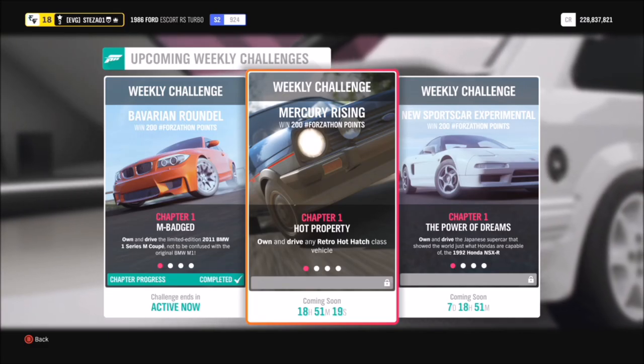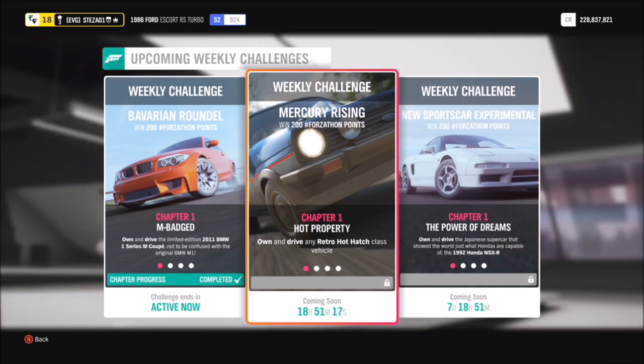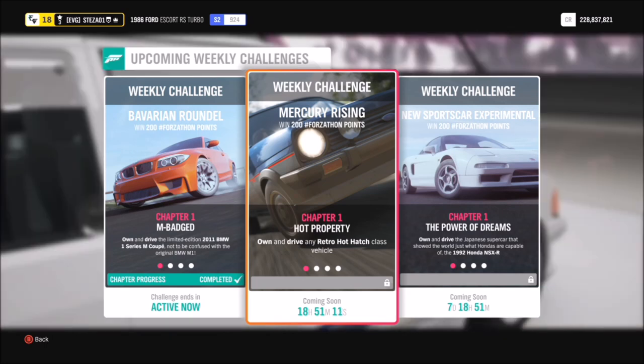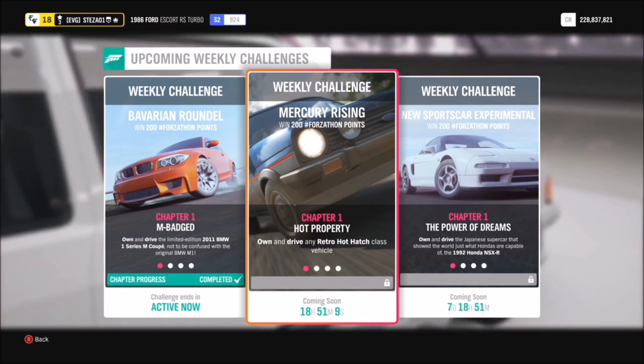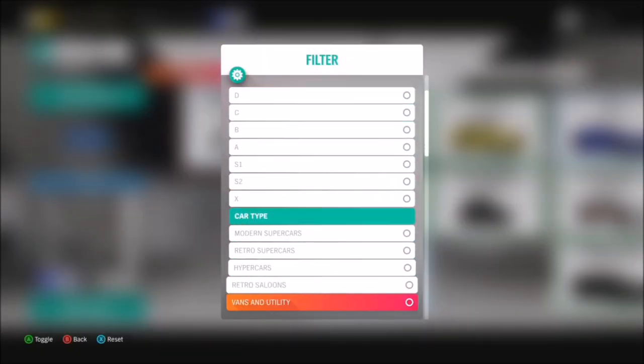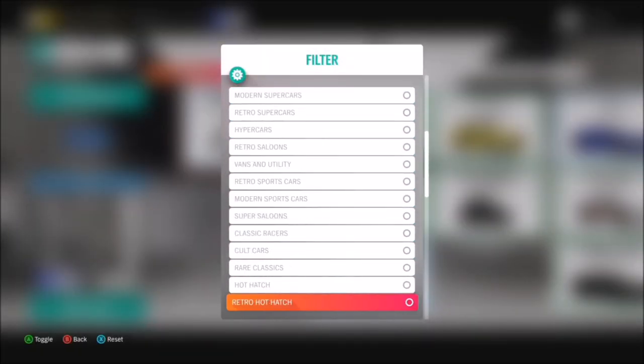Hello and welcome back to Everything Gaming. Today we're going through this week's Forzathon event called Mercury Rising, which wants you to use any retro hot hatch vehicle of your choice. This week's challenges are fairly easy, but the first one's a bit lengthy. First of all, we're going to pick out a retro hot hatch to use.